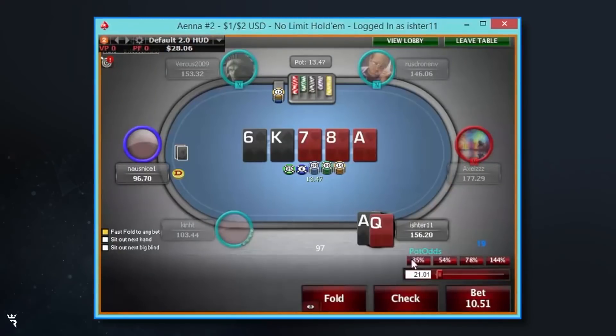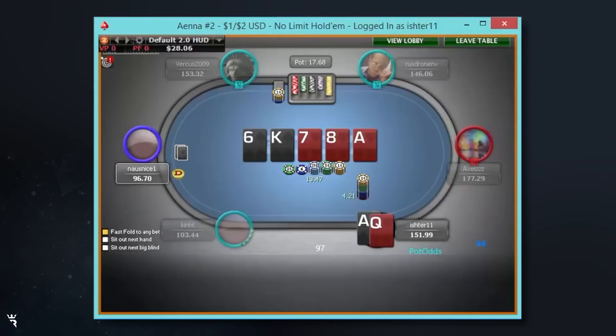On this river I think I'm always good, but I really struggle to see what I'm going to get called by, so I'm going to put in a very small blocking bet and hope he makes a station call with a hand like jack-jack or pocket 9s.